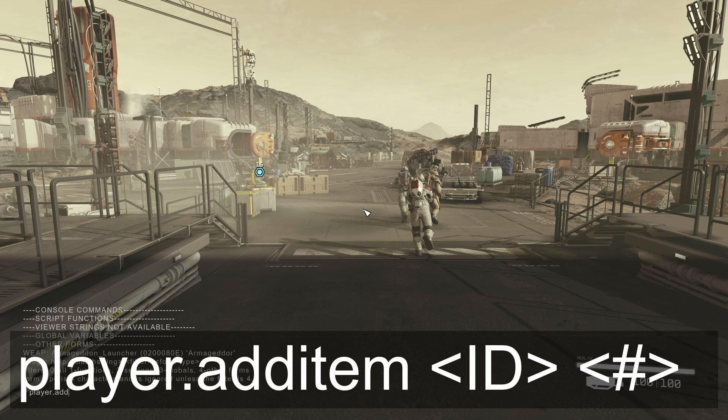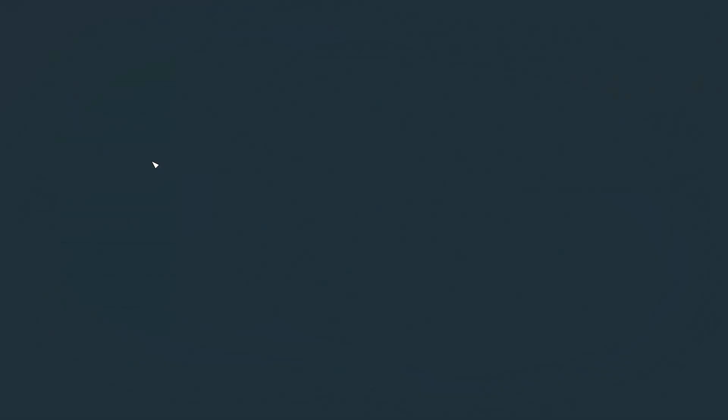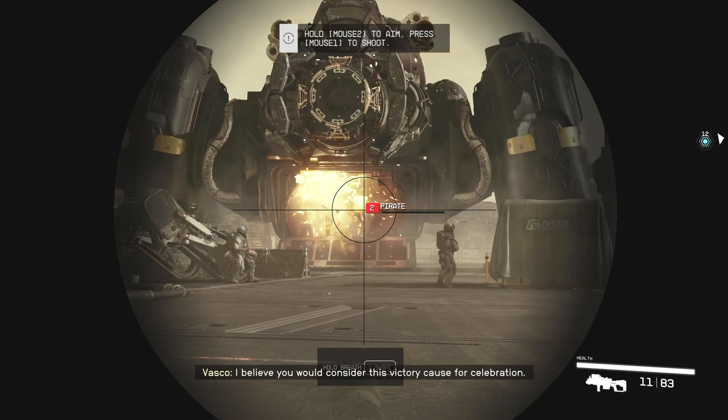With that accomplished, now we can give ourselves our custom weapon and make sure that it works. Type player.addItem and then put in the ID for the weapon — the ID is going to be those eight characters. And then you'll finally have it. Equip it and test it — you'll see that it works great.